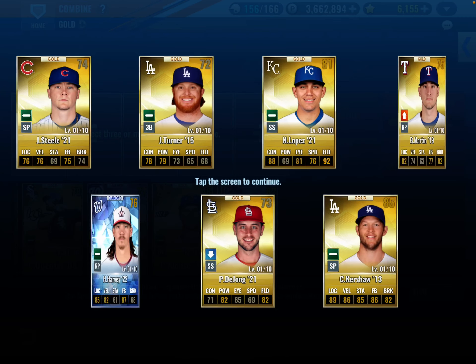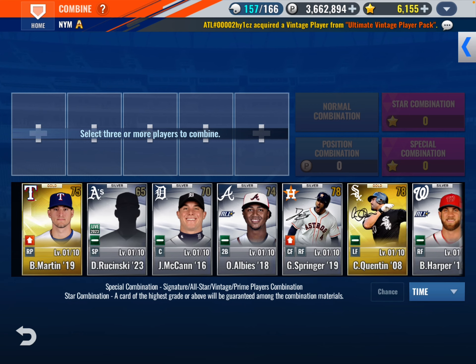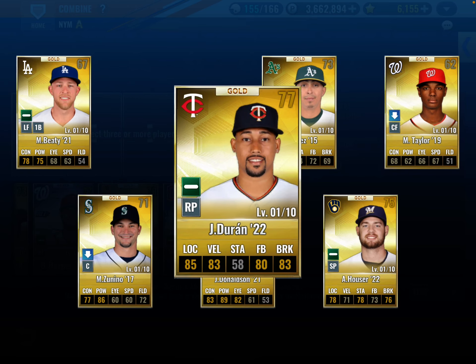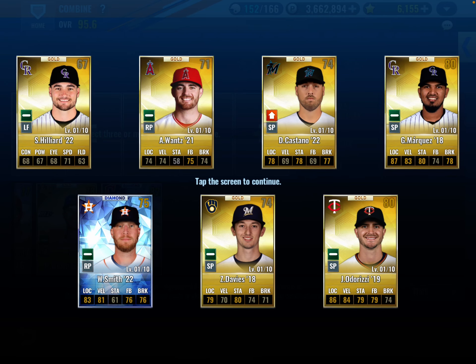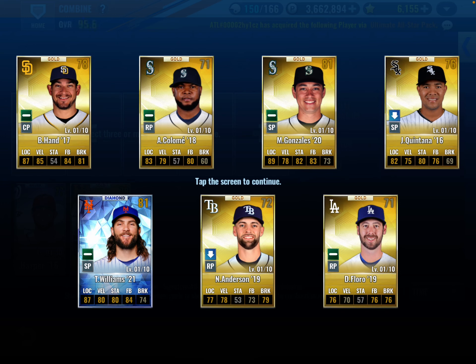We're going to hold on to the Bryce Harper right now. Let's get rid of some of these. Nick Castellanos. There's no Mets here. There's a Clayton Kershaw, but not really interested — just looking for Mets players. Corey Kluber. Josh Donaldson. But otherwise we have pretty much nobody. Will Smith. We get Zach Davies. There we go — we have Williams there in the bottom.